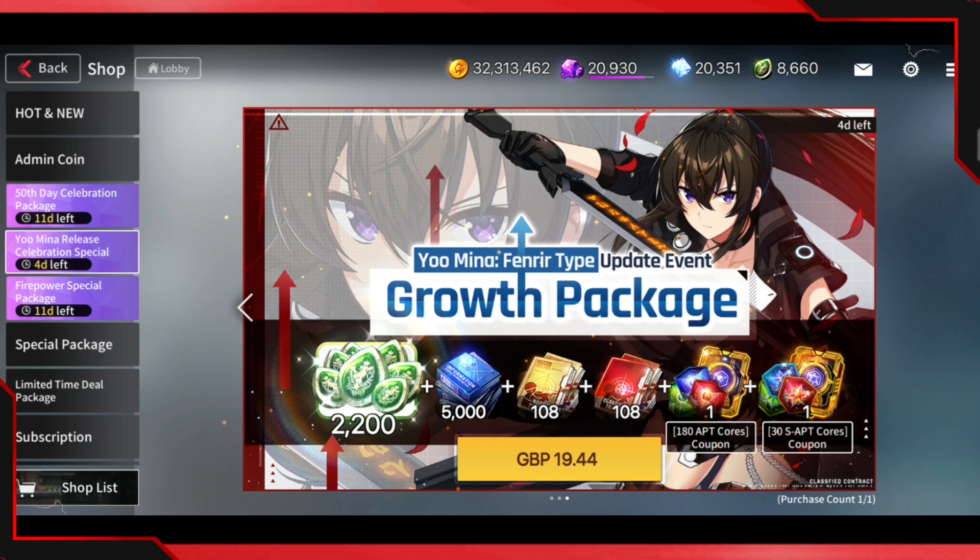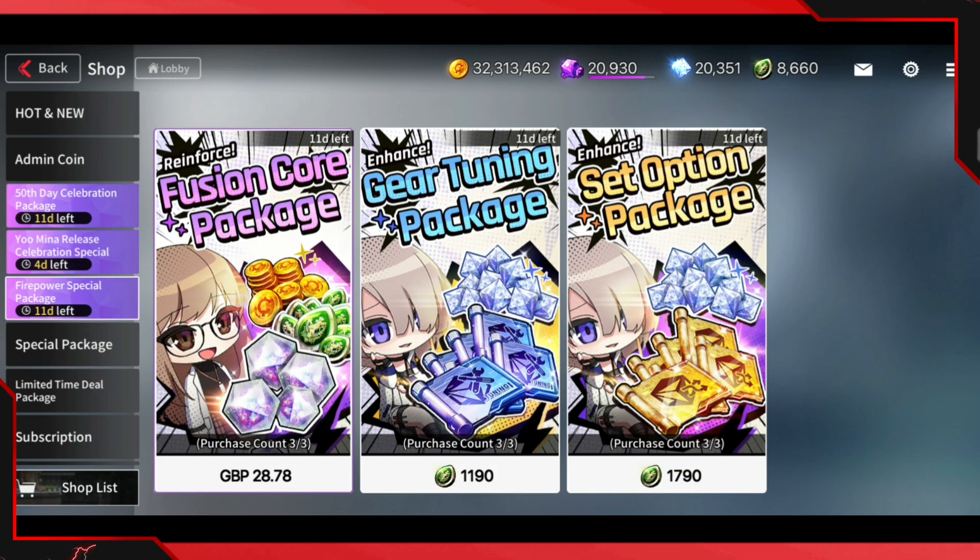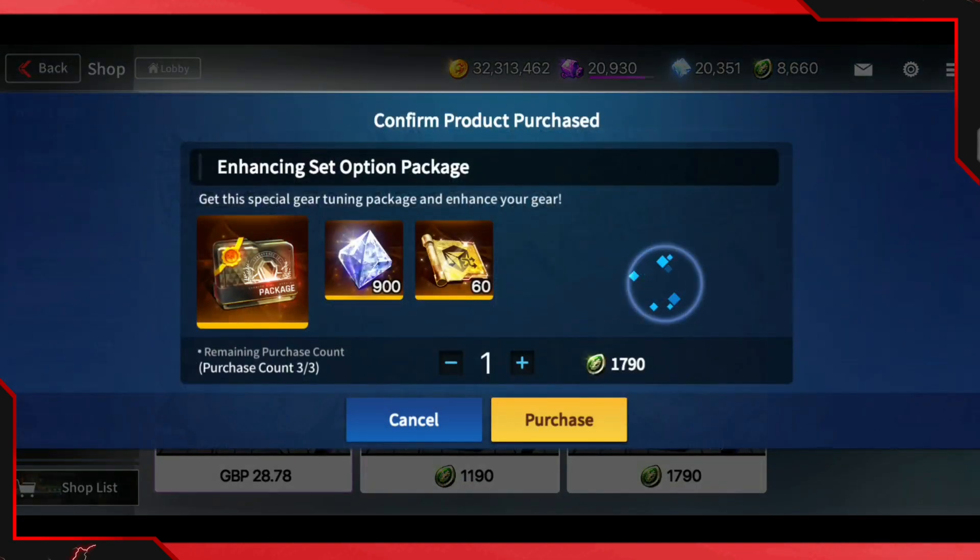Because I already have enough ATP Core and can farm it, and I don't really need the skill materials right now either, for players like me who have been playing since the beginning and have been farming, this is not going to be worth getting. The admin coins are nice but overall if you're just starting this might be good for you — personally for me, don't buy this. Out of all these packs, the 50-day celebration pack will be the best one.